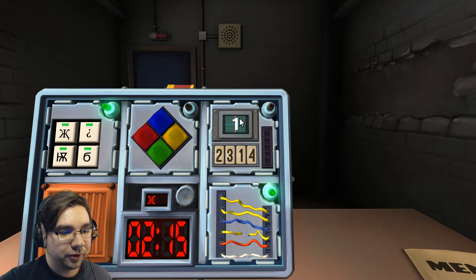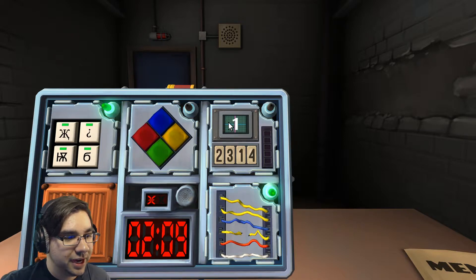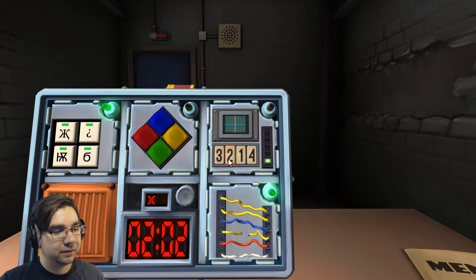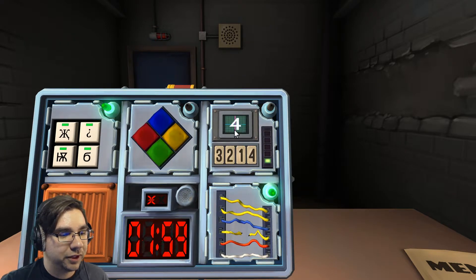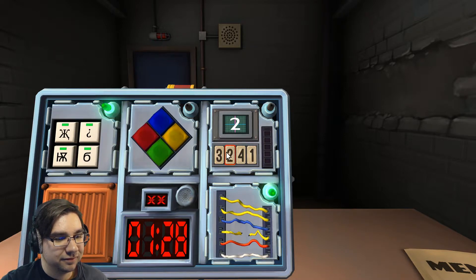Number one — press the button in the second position and tell me that number. Number three. Now there's a number four up top. Press the third — no, nope. Number two up top, and it's three, two, four, one. Number two up top — press the button in the second position. That was number two.